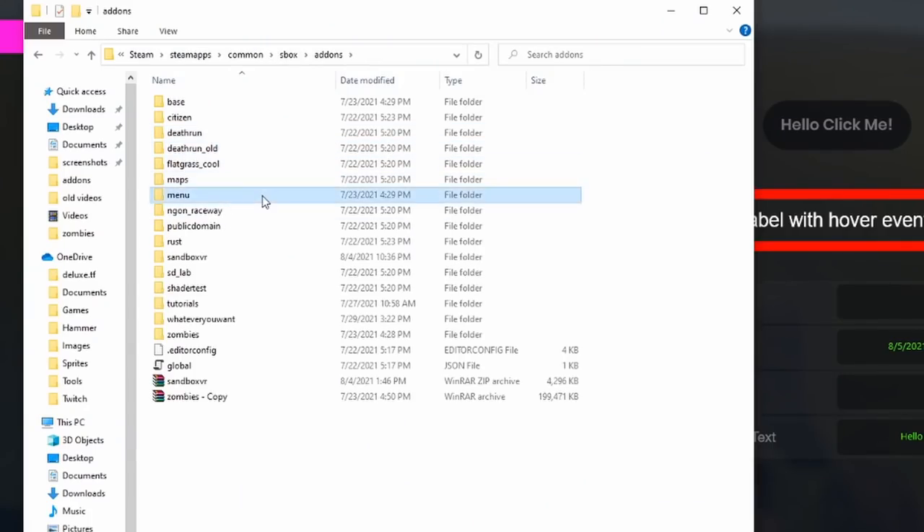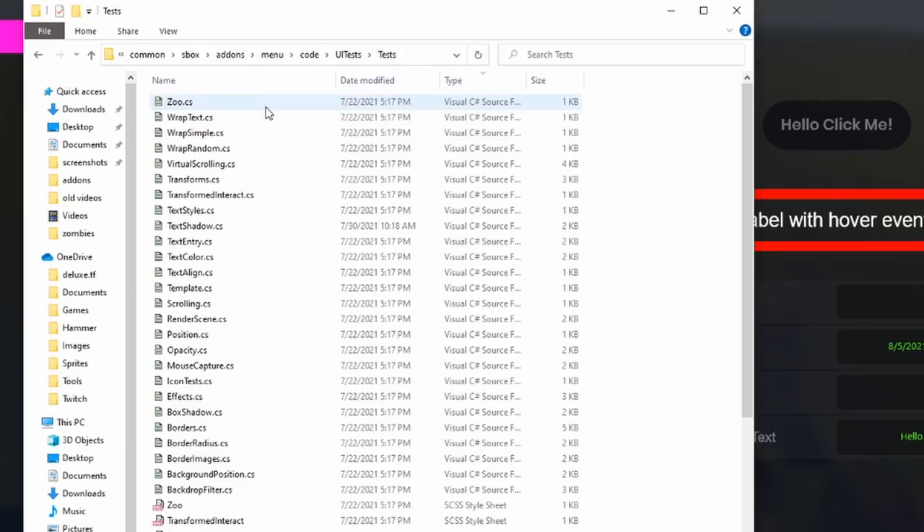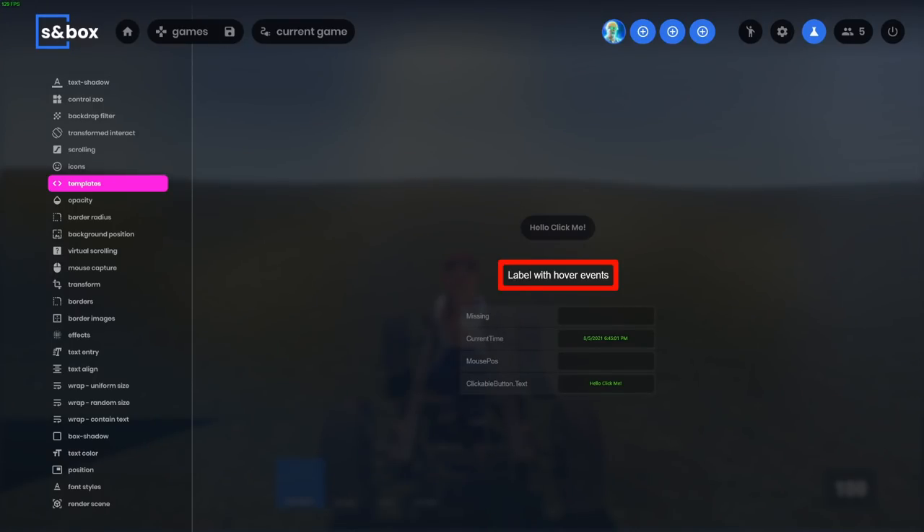It's in add-ons, menu, code, UI tests. In there you can see all the different UI tests that are in the game and you can even modify them and play with them all you like.